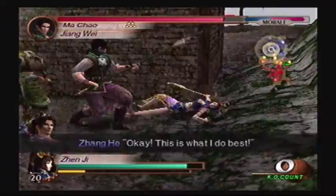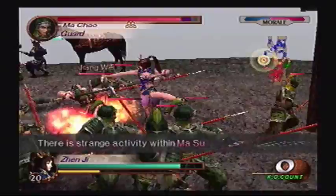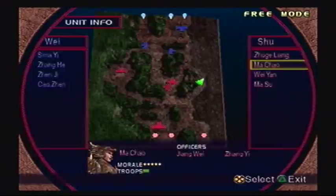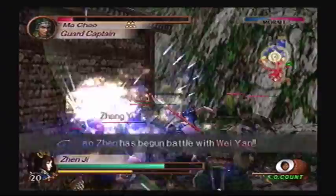In order to get the fourth weapon, you have to defeat Jiang Wei. That's it. He can be hard to find because he's a sub-general, except for the fact that he's literally right in front of you. So you'll probably run into him right away. Right now he's obviously not alone, because he has Zhang Yi with him.